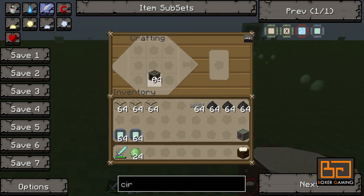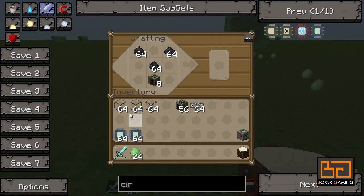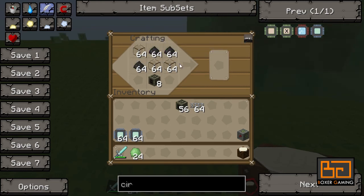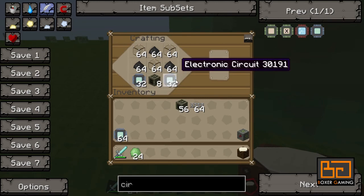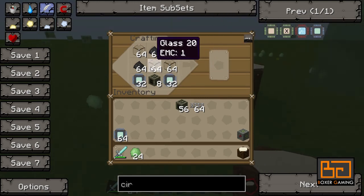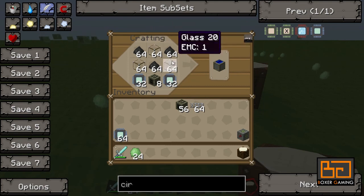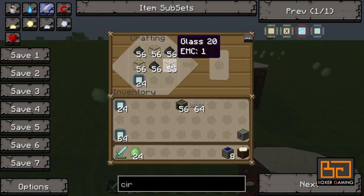To start off, let's make eight. These are quite expensive and quite a pain to make, so you can set up an automated process for that. The recipe: coal dust at the top, that's coal dust, glass under it, and then just alternate it like that — and that makes you a solar panel. Now we have eight of those.